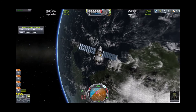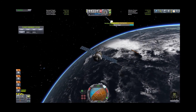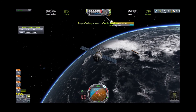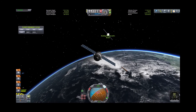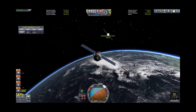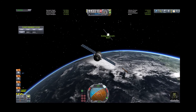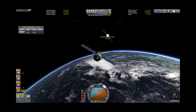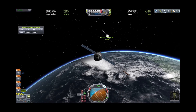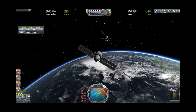We'll right-click on our docking port and click 'Control from Here.' Then right-click on the docking port on the target and click 'Set as Target' — so now the docking ports are reading each other as target. We'll line up and give a tiny boost of power. To be honest, you should probably do this on RCS rather than the main engines.